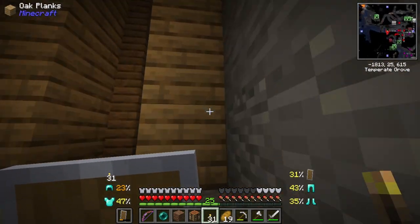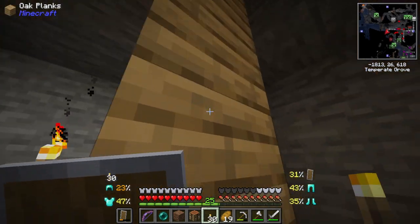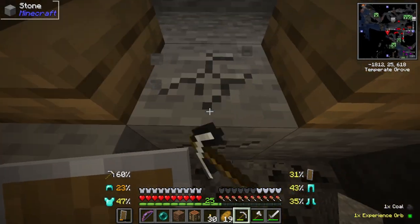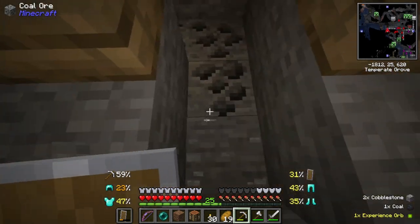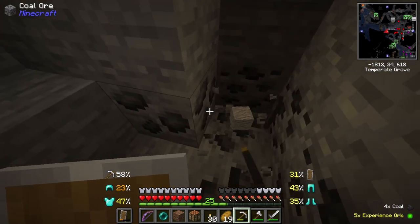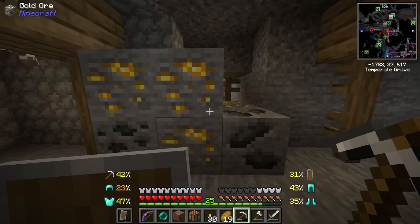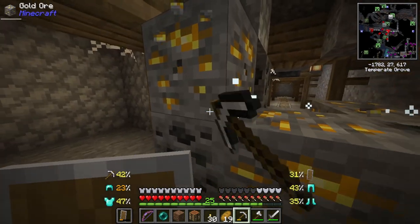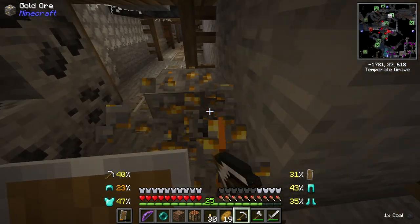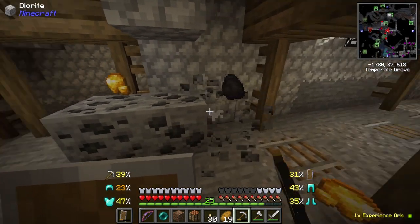Anything else over here of note? We've been getting a lot of resources just from exploring the mineshaft, which I'm extremely happy about — especially coal. I have a lot more coal than I know what to do with. I'll take this gold off your hands, Minecraft — this will be good for golden apples when we go try to take on the Ender Dragon.